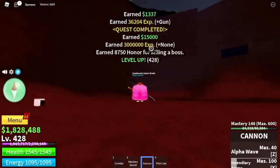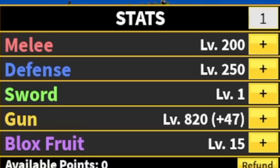We've reached more than halfway to our target level. Stat check: 200 melee, defense 250, gun 250. I keep accidentally adding stats to the Black Fruit — sorry, don't include that.